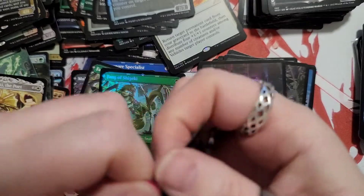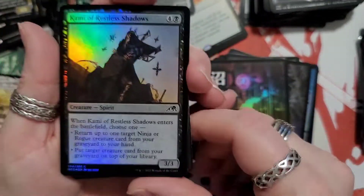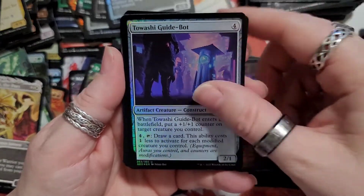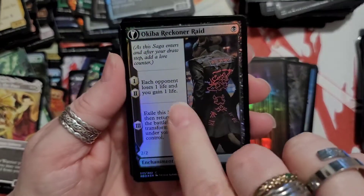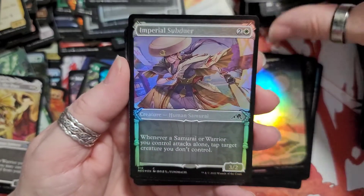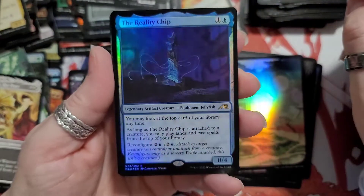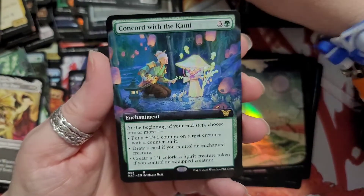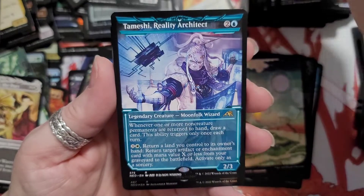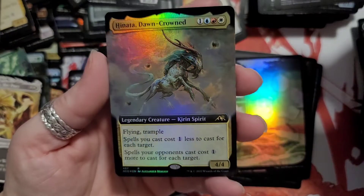Last pack — I don't like my video setup in this one, I'm going to change it. First things first: Discard, Around the Shadows, Master's Rebuke, Towashi Guidebot, Sky-Blessed Samurai, and this guy again. Land. Selfless Samurai — nice fox. Imperial Subduer, the Specialist, the Ambush Shop. The Reality Chip — jellyfish thingy. Jukai Visionary, Temeshi Reality Architect. And we got the foil of this one.